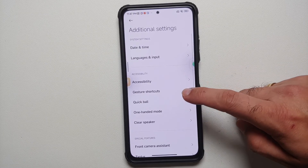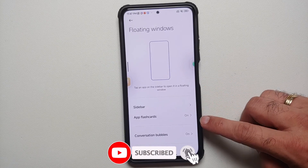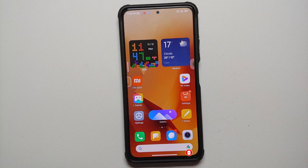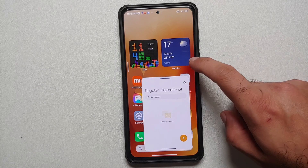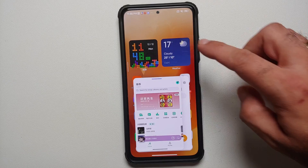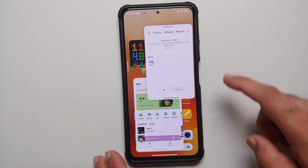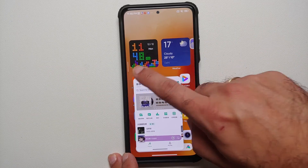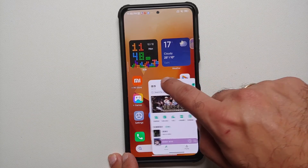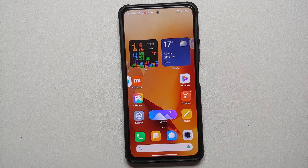Xiaomi has combined a few different menus in MIUI 14. Going into Settings > Additional Settings > Floating Windows, you'll notice that sidebar apps, flashcards, and conversation bubbles are now combined. Importantly, you can now open a maximum of two applications in floating windows. If you open a third, the first one disappears. You can move floating windows to the side for a non-disturbing view and tap to bring them back.